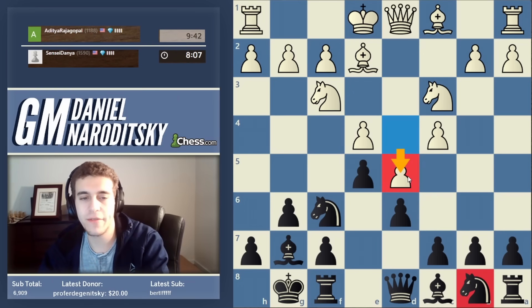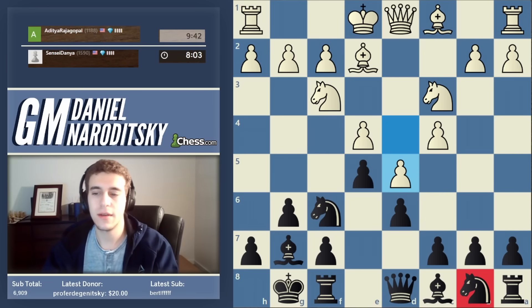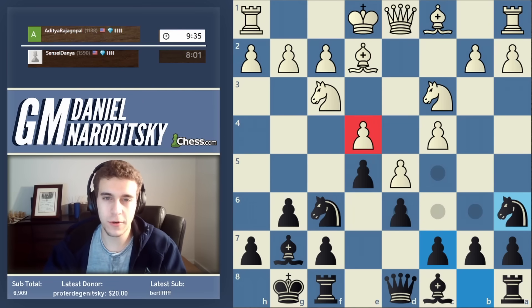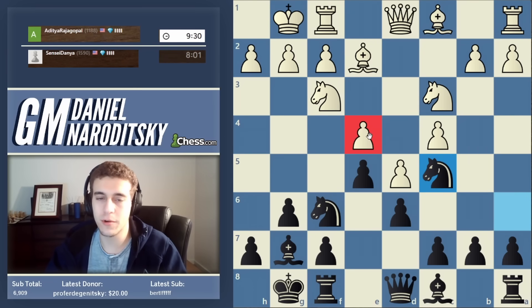In particular, we need to develop this knight on b8. The move d5 creates a very nice parking spot for this knight — that parking spot is on c5. We can go knight a6 or knight d7 and then park the knight on c5. It exerts pressure on the e4 pawn.